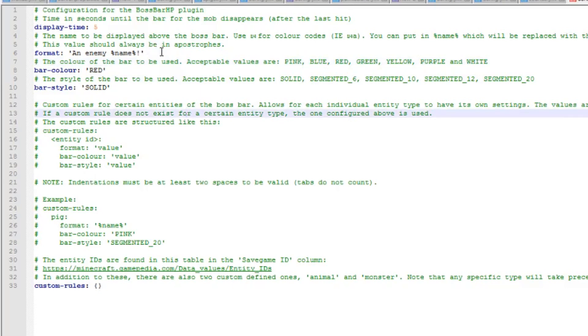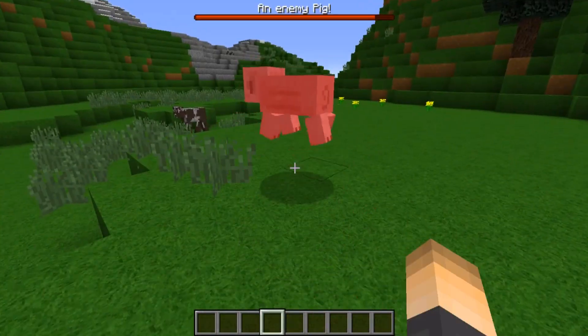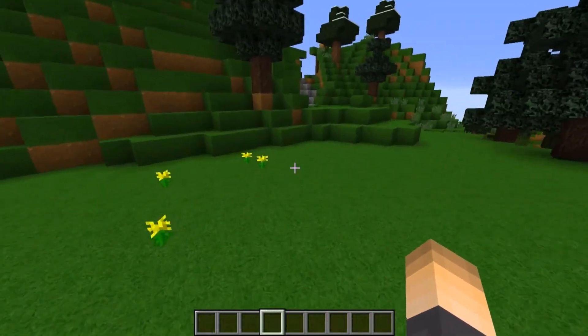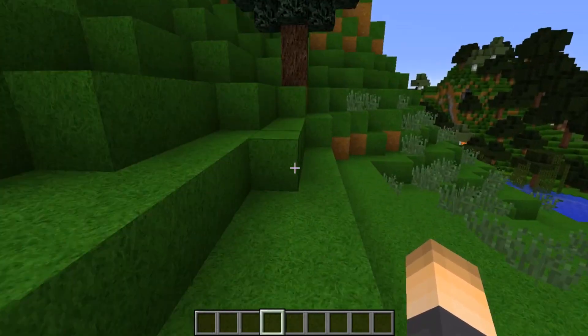Now back on the server, let's test it out. 'An enemy pig' shows up at the top, just how we set it in the config. A pig wouldn't really be an enemy, but you guys get the idea — you can change the text to whatever you want. Really cool.